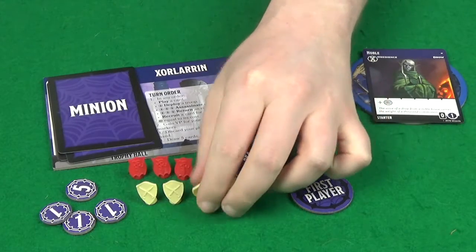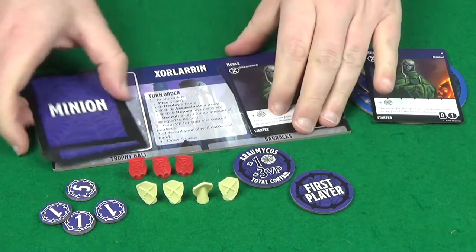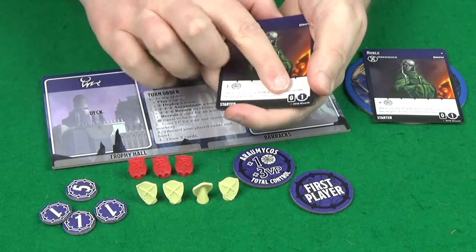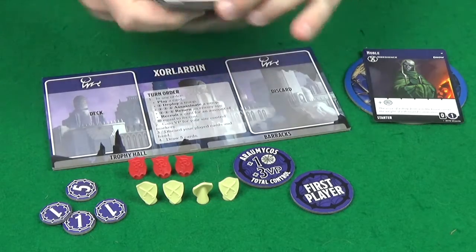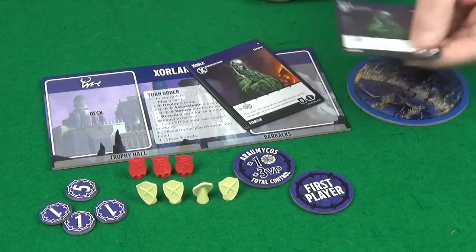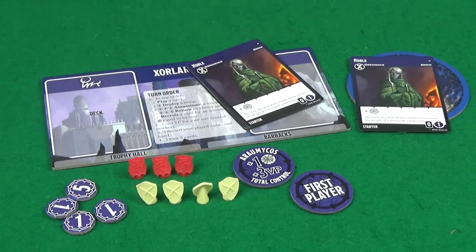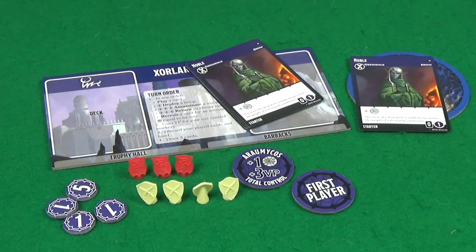You then get one point for each troop in your trophy hall, regardless of whether it's a white troop or a player troop. Next, take your deck, discard pile, and any cards in hand and add up the numbers in the rectangle for deck victory points. Then do the same for your inner circle using the number in the circle. Finally, add any victory point tokens collected during the game — site control markers are worth nothing at this stage. Whoever has the most victory points wins.